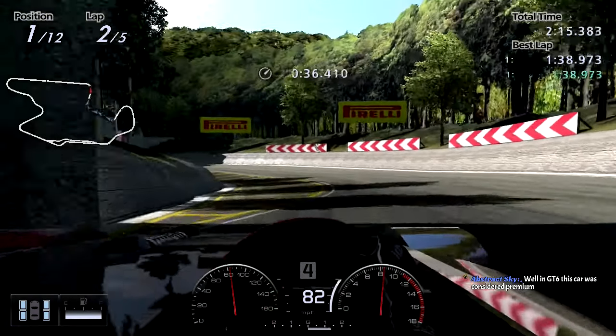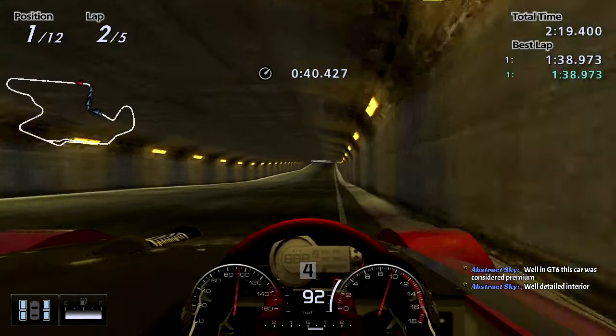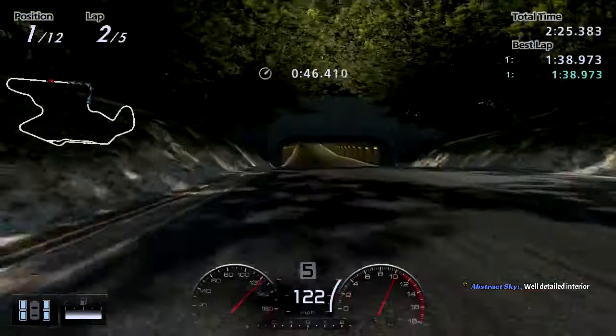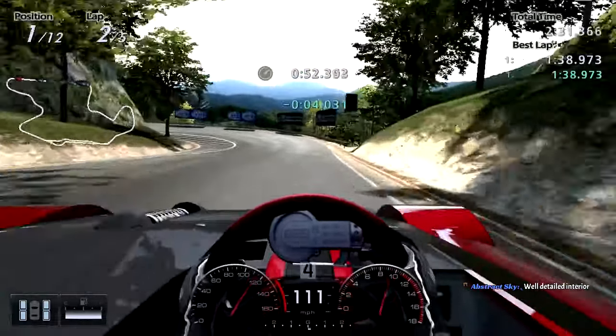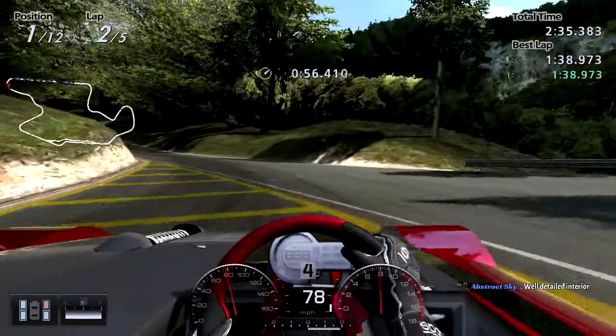I've said this many times before, but I kind of wish they had imported all the convertible top interiors into GT5 — kind of like the Prowler. It's a standard car, but it still has a decent-looking interior. That would have been nice for all the MX-5s, the SLK, the AC-427, the Griffith — cars like those.